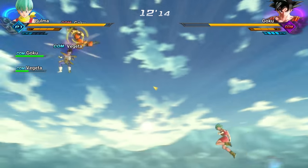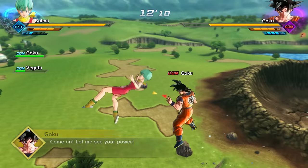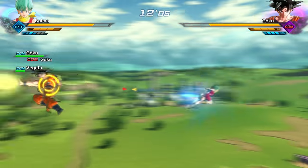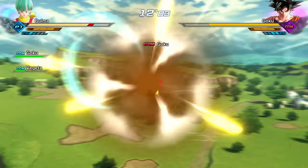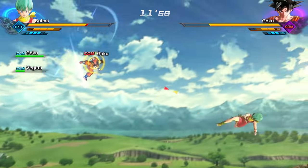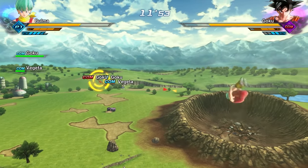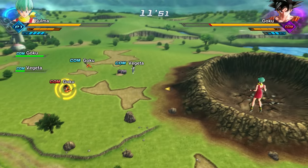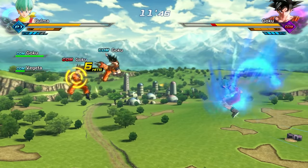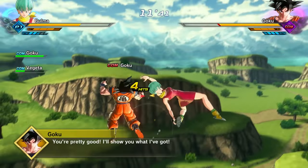I'm just really excited to see how Great Ape Baby fights. I'm assuming we're gonna have super attacks with him because he's a great ape. Don't do a Kamehameha wave against Bulma — that's just rude! There we go, it works. So that's not a super attack, but it's something.